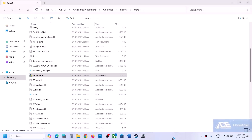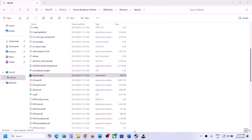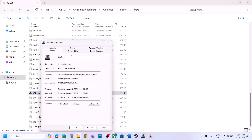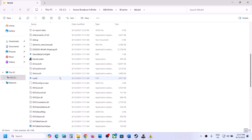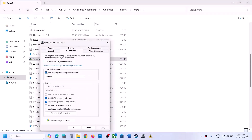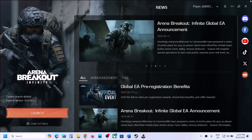If none of those compatibility settings work, scroll down and uncheck all those boxes, then hit Apply and click OK. Do the same thing with the first exe file — right-click, select Properties, uncheck those boxes, hit Apply, and then follow the next step.